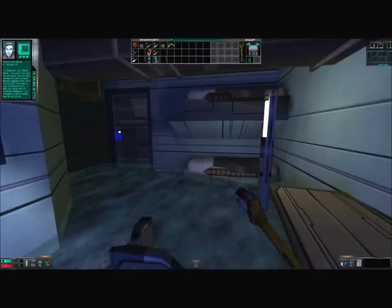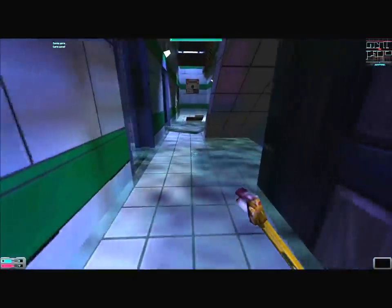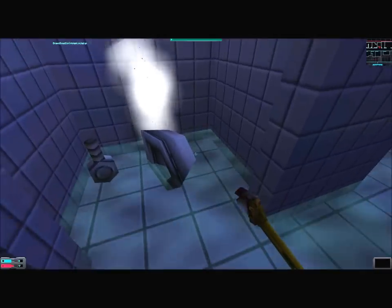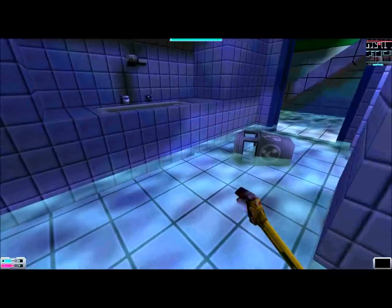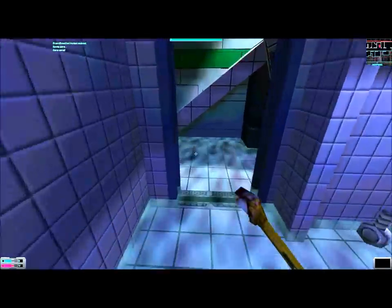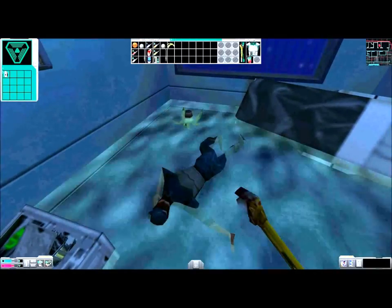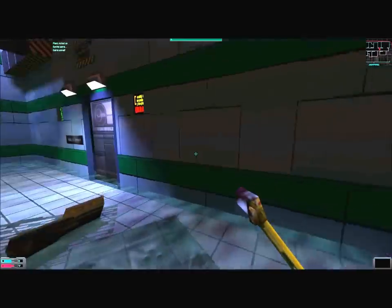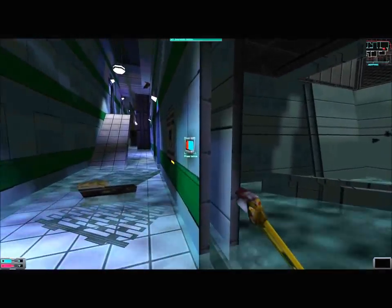Here is a brawn boost implant — raises your strength by one as long as you have it equipped. I'll put it in for now — extra inventory space, extra wrench damage. In the next room we find a corpse with 10 nanites and another potted plant. Here's Dr. James R. Watts — so we'll explore the other room first. Turn on the light switch. There's a bag of chips on the floor.